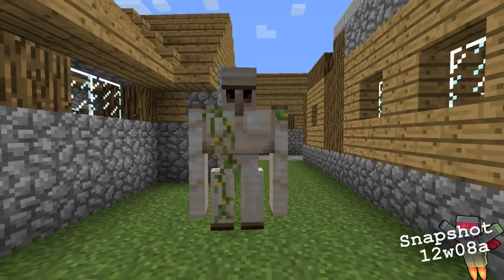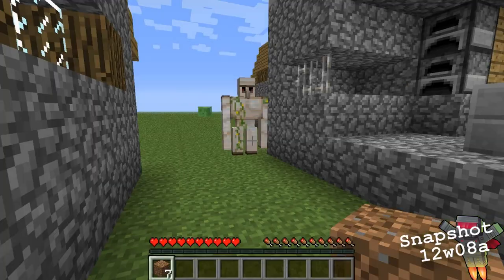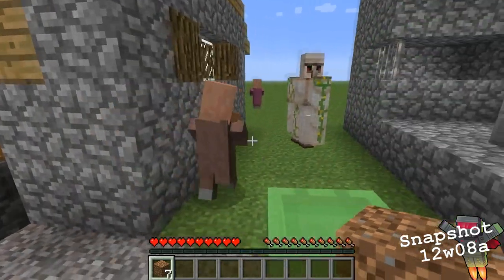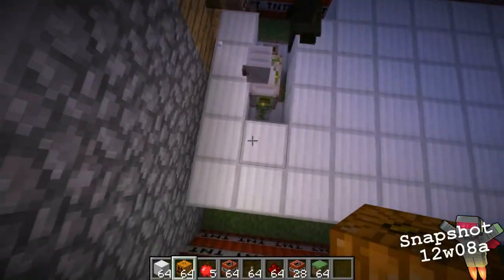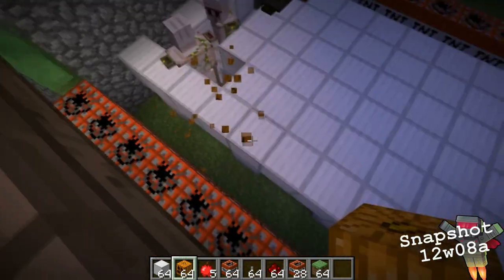First up, we have iron golems. These guys are now the villagers' defense — villagers are still passive, but these guys are going to rock out the town. Provided a village has 16 or more people within it, these guys will automatically spawn.